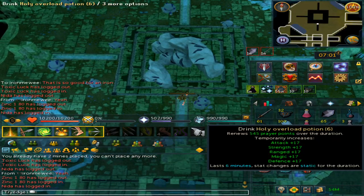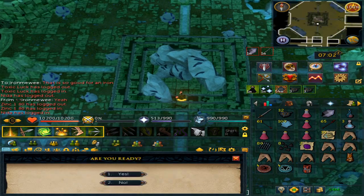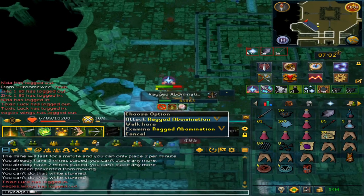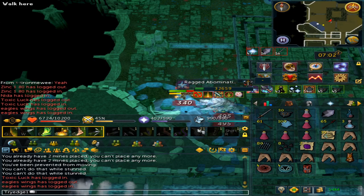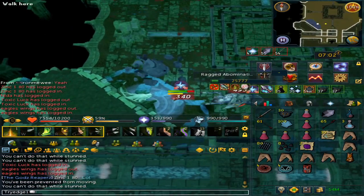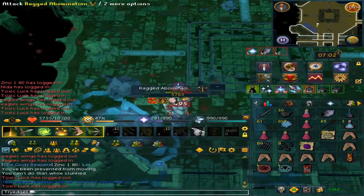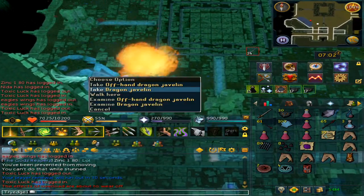Doing this method with my current setup, minus a couple of Super Restores since I tend to use Penance Aura, I was able to get 33 kills a trip — that's because I just ran out of Overloads. This boss is extremely easy and I found that I average about 2.4 to 2.9 million GP per hour, because the Spring Cleaner does make you a lot of money. There is also a very rare chance to get the Abomination cape, which is worth a ton, and that will be extra added GP that you would be making.